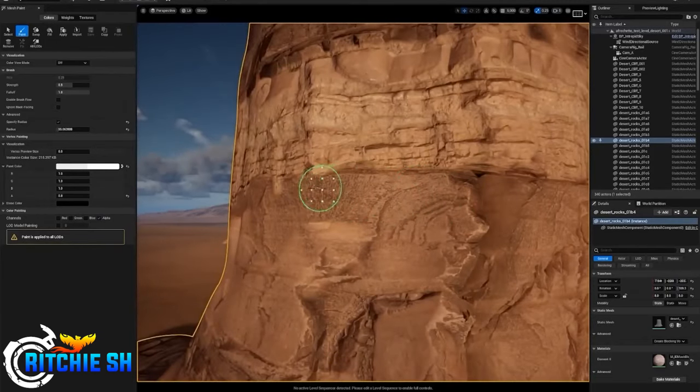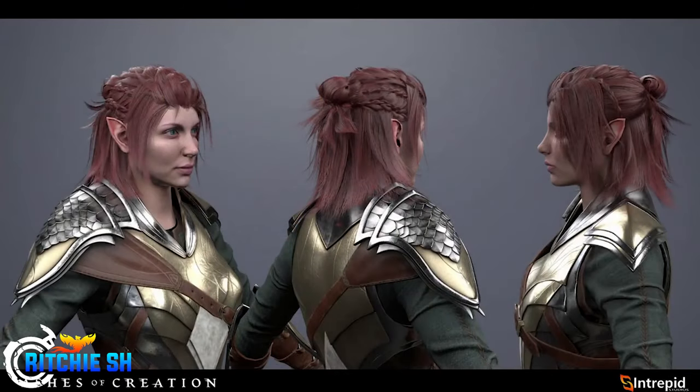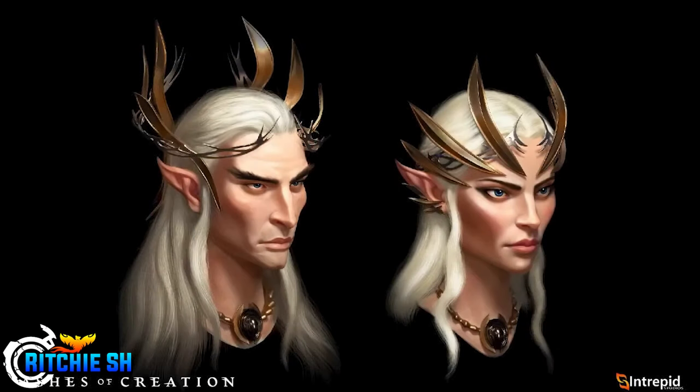After the tech video we go into character art, where we see updated Imperium elf concepts really giving them that high-elf feel — almost straight out of Lord of the Rings, compared to what they had in Alpha 1. These models were almost ready to show but not quite, so hopefully we see them next month. Intrepid has done a great job staying true to their concept art, so the final model will likely be very close to what's shown.